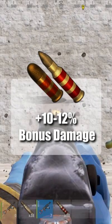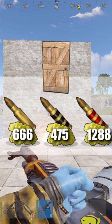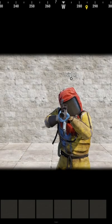Incendiary bullets deal a small amount of bonus fire damage and have a chance to spawn a fireball, but at the expense of over three times the sulfur crafting cost. While it's not efficient as a raiding tool, it can be useful in PvP.